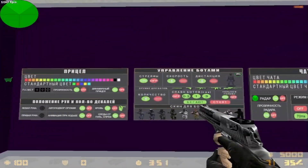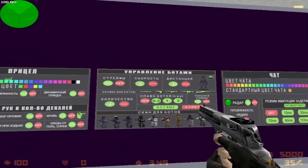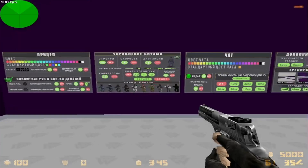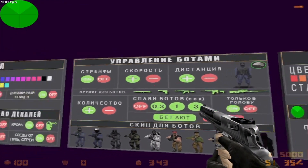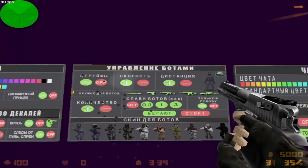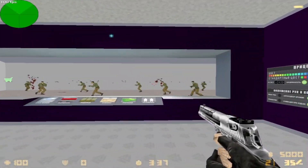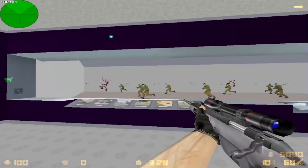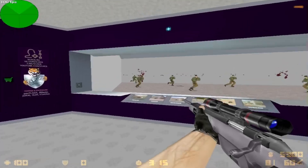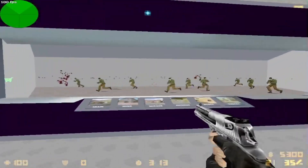You can also make the bots move — the menu is in Russian so it's a bit tricky, but in there you can increase the bots' movement speed. Then you can practice on moving targets, and that just makes your aim better over time when you train consistently.